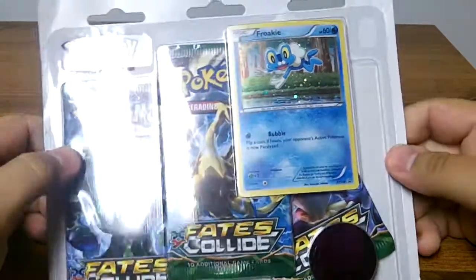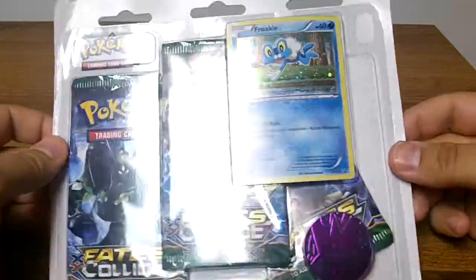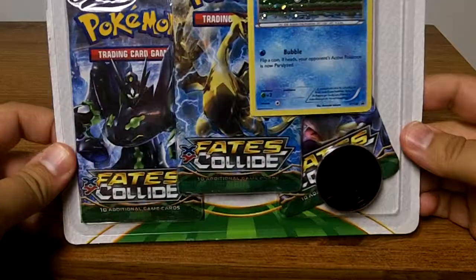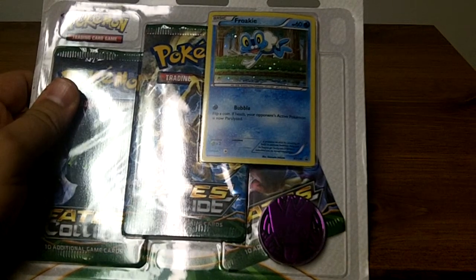Alright, what is up everybody? Today we have a new pack opening here — a blister pack opening on Let's Collect Pokemon series. We are doing Fates Collide today. This is the Walmart 3-pack blister pack for, I believe, $14.99.